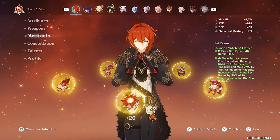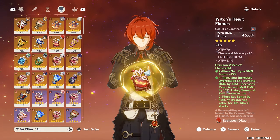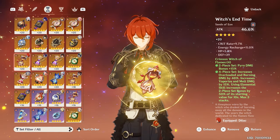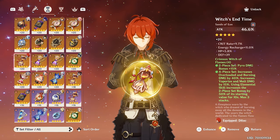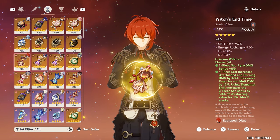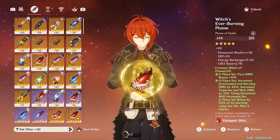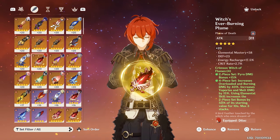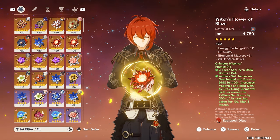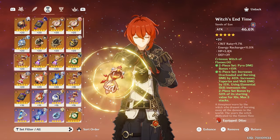For the artifacts, he is subpar built — nothing crazy. I didn't even farm for these. When I pulled him, I just scrounged around for whatever I had. The cup's decent. The timepiece — I'm lying, it's literally just here for the main stat. 9% crit rate is okay, 11% recharge, it's okay. This piece is dog cheese, just here for the recharge and a little bit of mastery to go with the overload comp. The flower and the cup are good. Everything else is dog cheese.